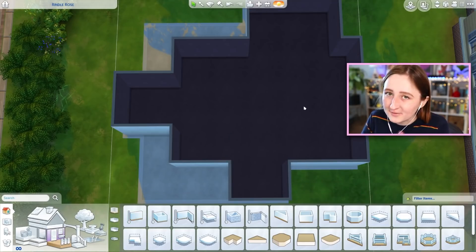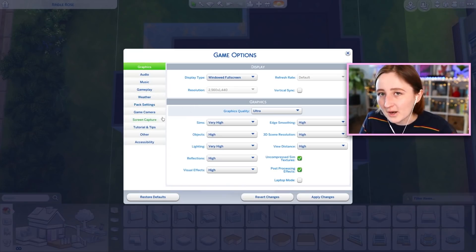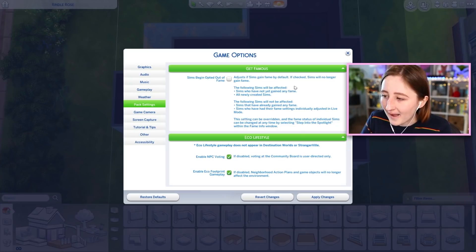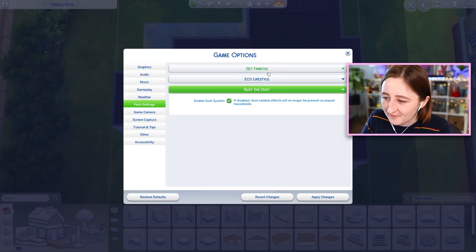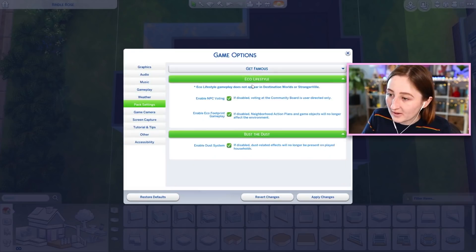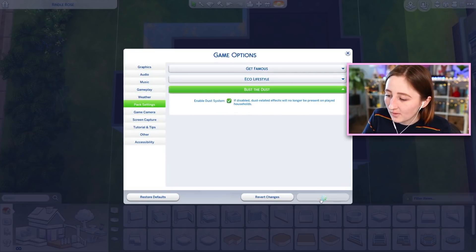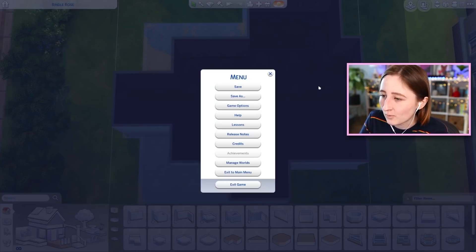Here's a fun thing I noticed — you see the little sparkles? That means the floor is clean. I found out how to disable the vacuums if you want to, because you might not always want your floor to sparkle. It's underneath pack settings. There's not a scroll bar, so it's very confusing, but if you minimize the two UIs for Get Famous and Nifty Knitting Lifestyle, you can turn off Bust the Dust. There's now a scroll bar? What the heck? Minimize, disable, apply changes — and that's how it works. You can turn off the Bust the Dust if you don't want it to sparkle.